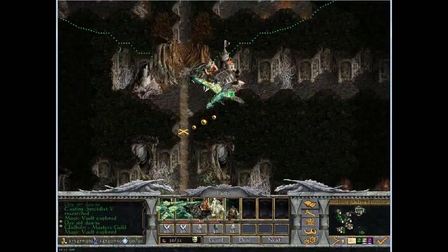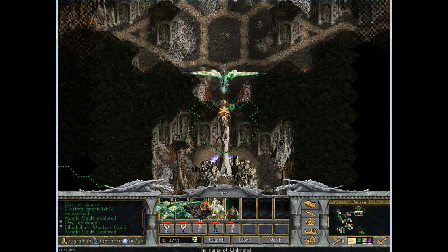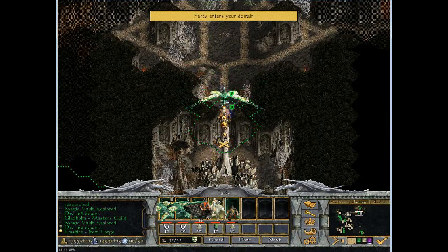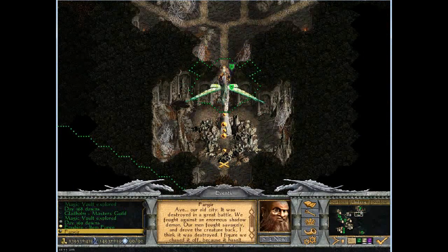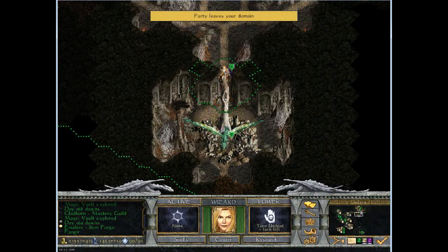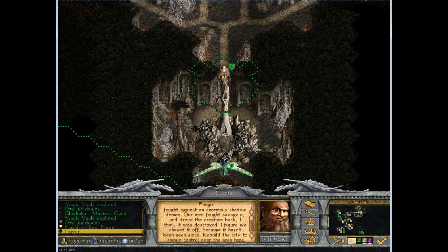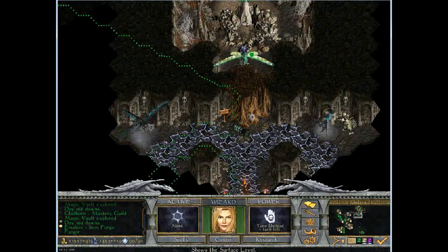I do like all the attention to detail on this map, though. I think even the glaciers... Our old city was destroyed in the great battle. I found this enormous shadow demon. Our men fought savagely, then stuff happened. It's been fought savagely and it drove the creature back — I think it was destroyed. I figured we chased it off because it hasn't been seen since. And that's where the shadow demons are coming from.